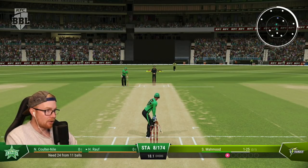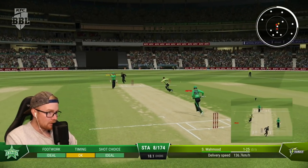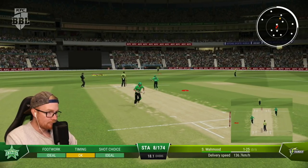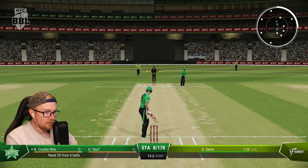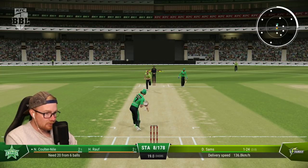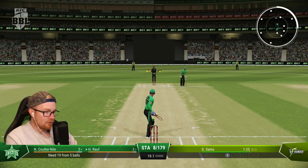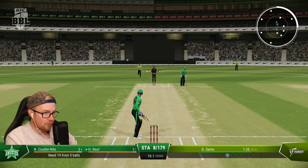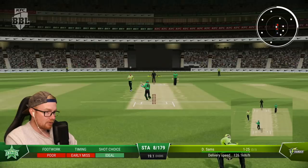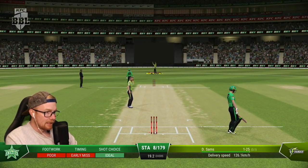Look at this field — I thought for sure we could maybe hit it over the top. Try again — nah. Could be two — going to go for it. No. Here we go, last over — we need 20 to win. I smashed that down the ground for one. I don't think Ralph can really hold the bat. I'm going to give myself some room here. Three wickets here for Sams — it's out. Had to try something.